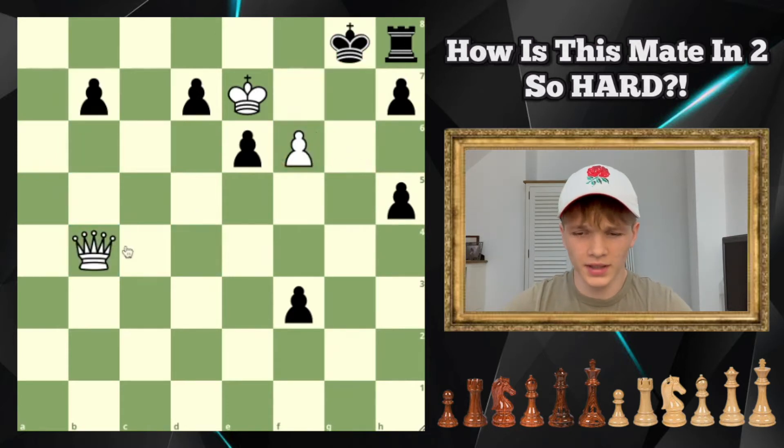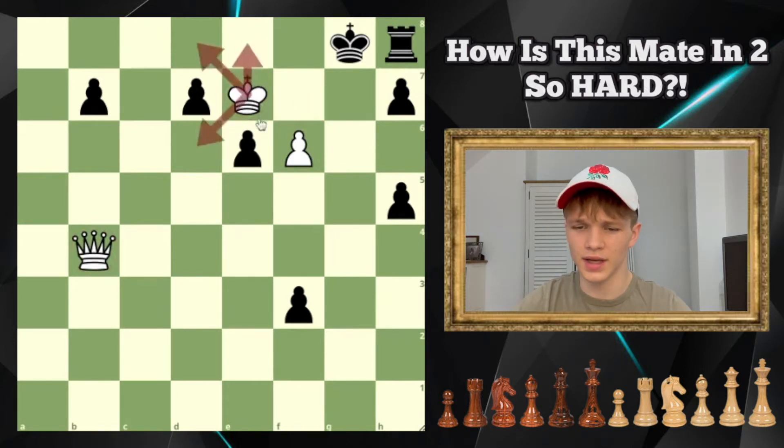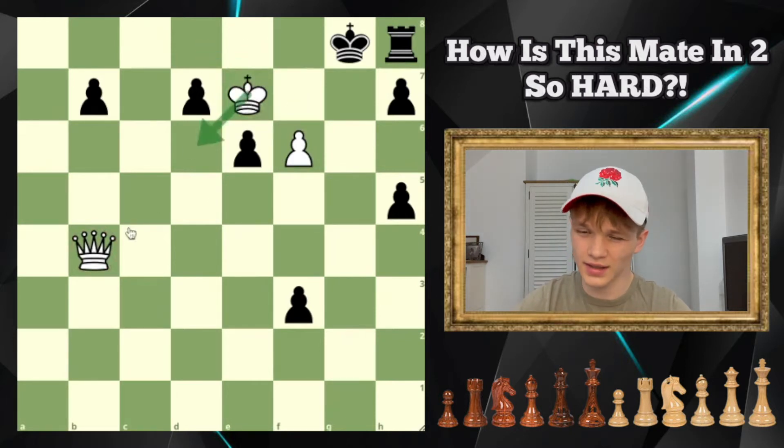So this pawn I ruled out as an option for moving, because even when you're on this diagonal, you can't push it. After ruling out the pawn, my next thought was: although I know it's probably going to be the queen that moves, let's just rule out the king, because it only has three moves. King d6 is nonsensical — you don't really open up anything, there's nothing significant that changes after king d6. You actually just allow the black king to move to multiple places, so we can rule out this move.